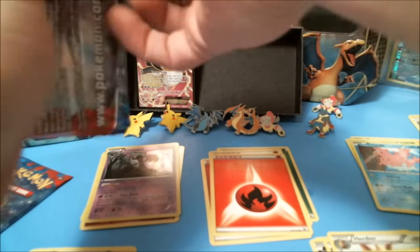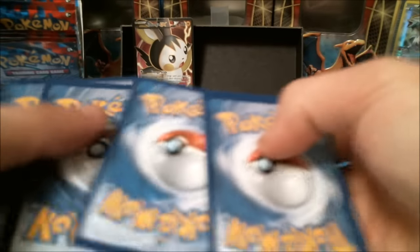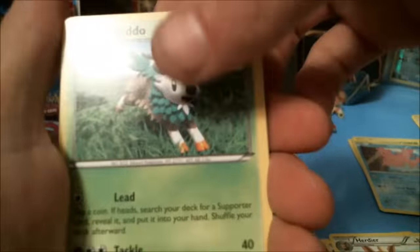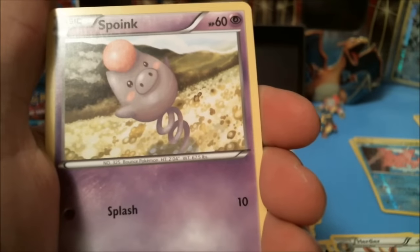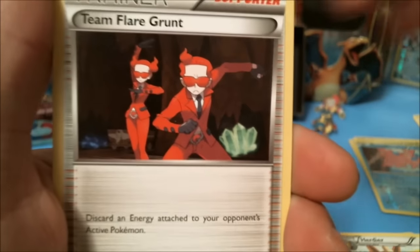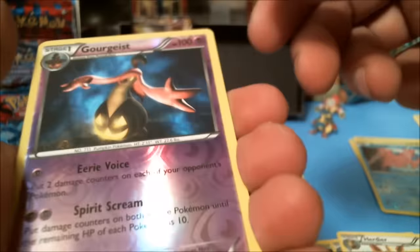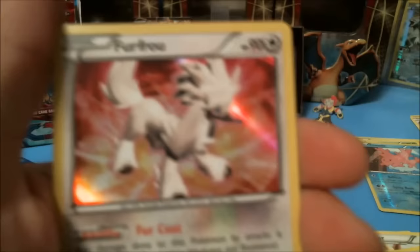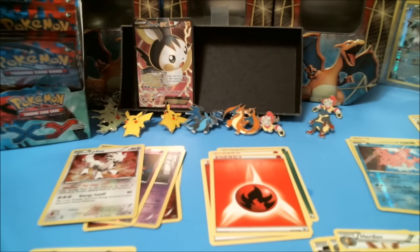Alright, we still have two packs left and we pulled a full art — I'm not complaining about that at all. We've got a Skiddo, Scatterbug, Rhyhorn, Bidoof, Whirlipede, a Team Flare Grunt, Liepard, a Gourgeist reverse holographic rare, and a Furfru holographic rare. That's not too bad — got two rares, a holographic rare right after a full art pull. Can't complain about that at all.